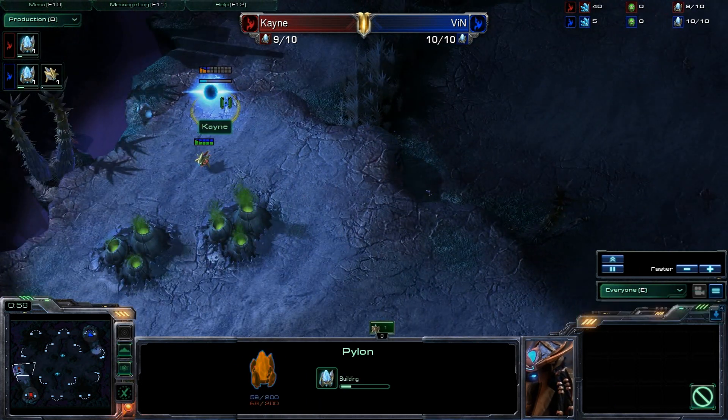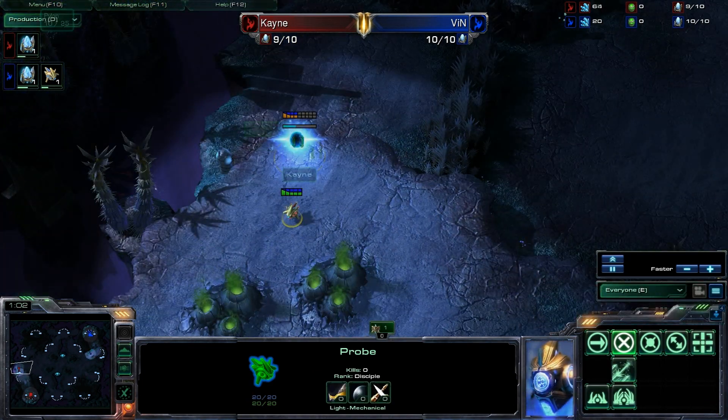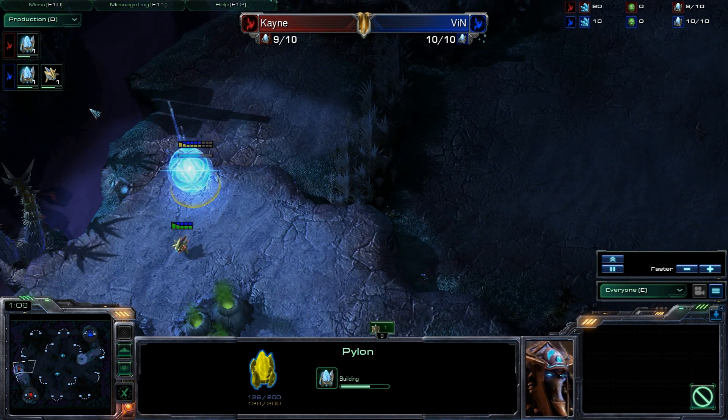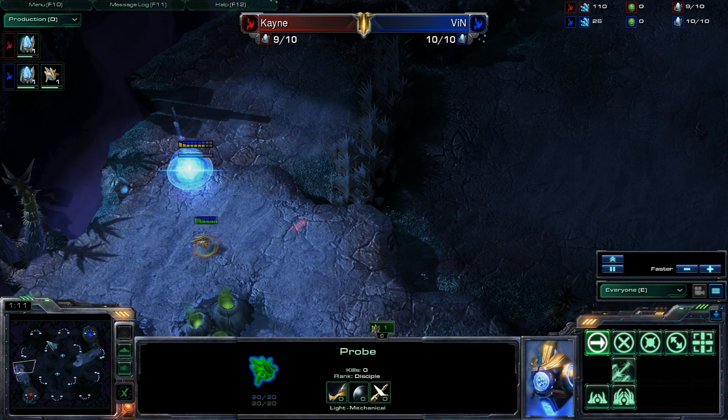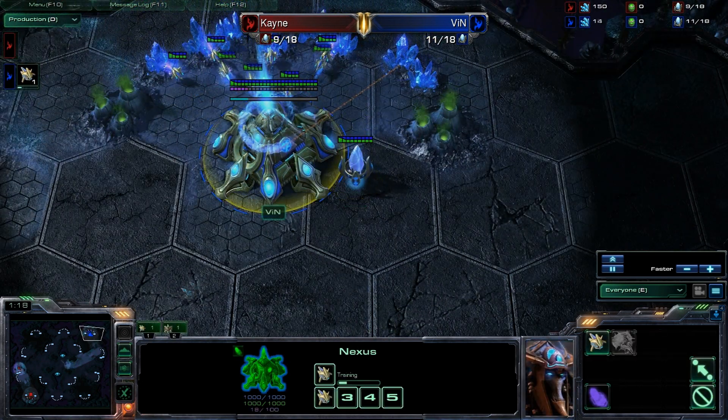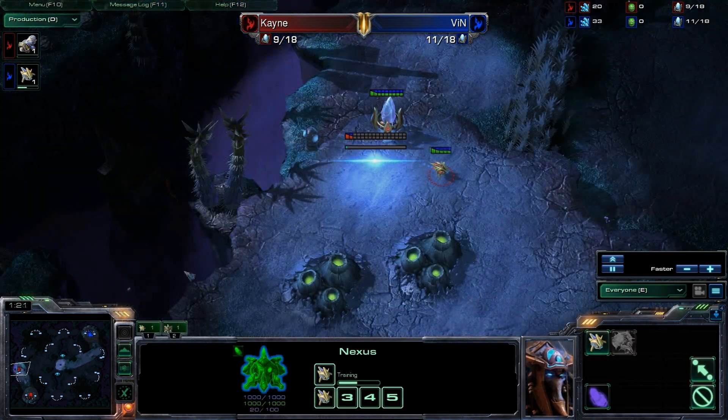We have a bit of a hidden pylon going down here for Kane, so it's going to be kind of interesting. This is a very awkwardly placed pylon. Basically, if you put a pylon here, you're either DT rushing or you're cannon rushing. I'm going to guess cannon rushing, just because that seems like the motif for the day. Vin also dropping their pylon exactly like they did last time.